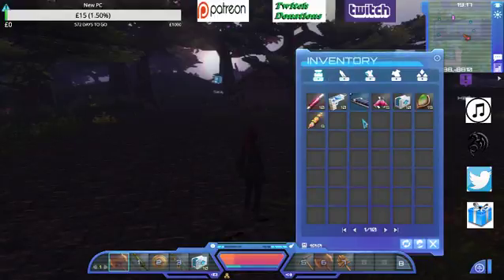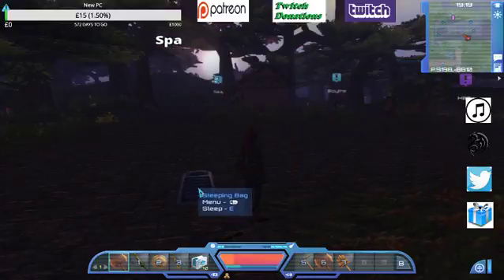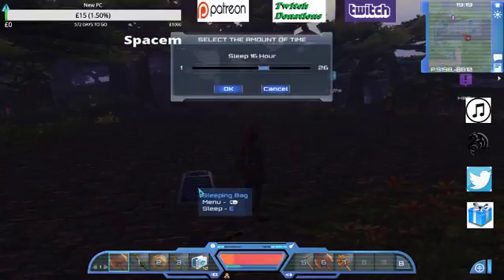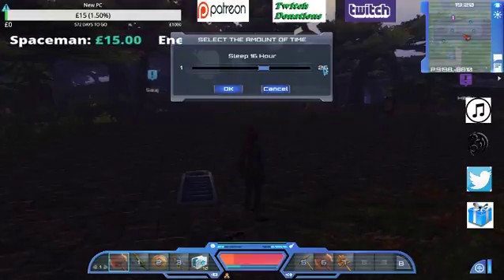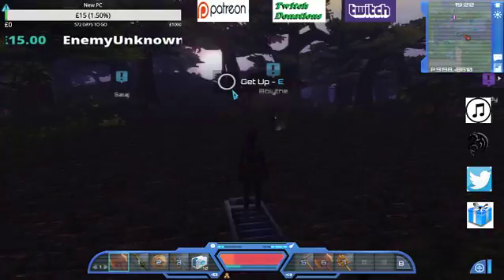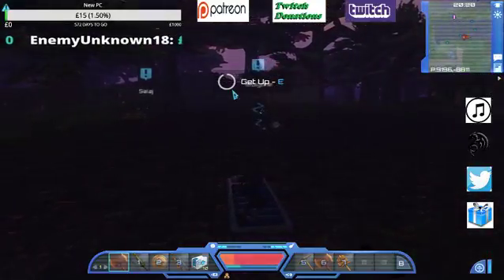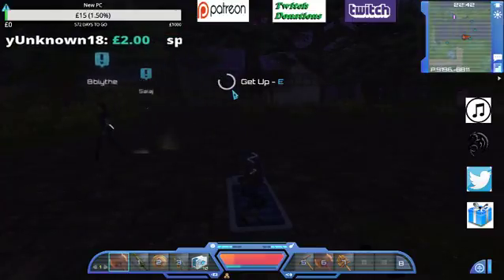So we're now going to go and get you through the first night. You'll have a sleeping bag — drag and drop it on the floor, close your inventory, and press E. The default is always 16, always. Don't bother wasting time putting your slider bar over there working out what it is. Press OK, put your hand over the E key and watch the clock in the top right hand corner.